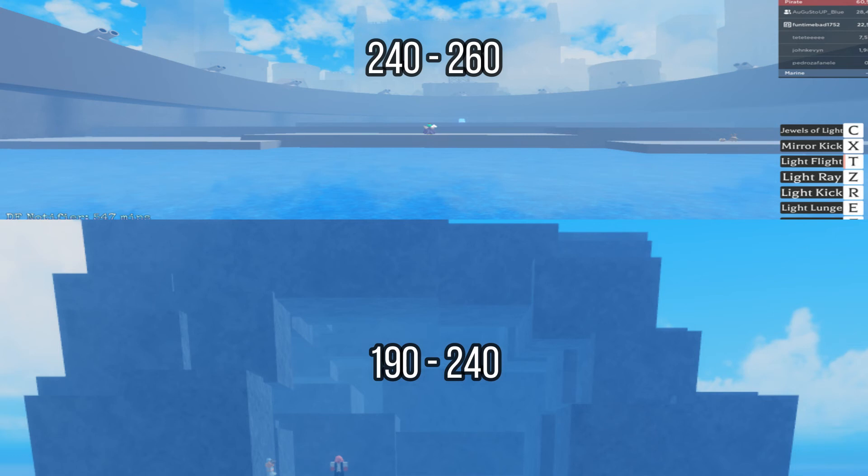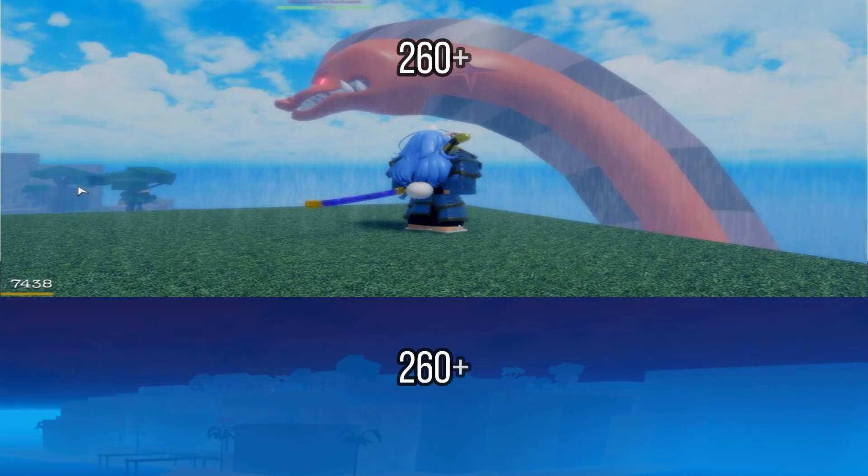At level 240 go to Marine Fort and grind till level 260, where you will then grind at the Bunny Island and do Sea Beast with a friend at the same time till max level.